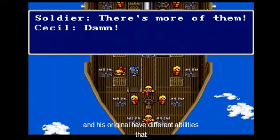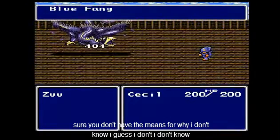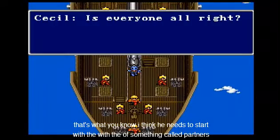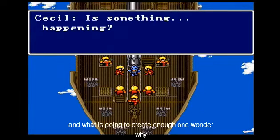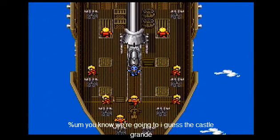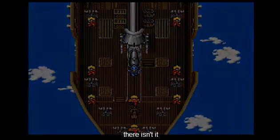In this version, you'll have different abilities that you don't have in the English version. In this one, I think you can use his Dark Sword ability — it's called Darkness — but in the English version, you can't. Monsters have been increasing. We're going to the Castle Baron, and I guess I'm the captain of the Baron airships here.